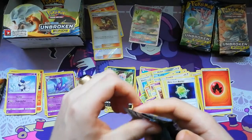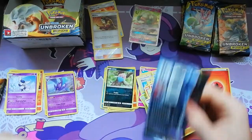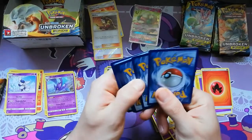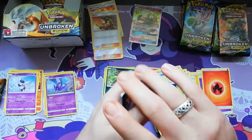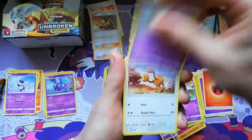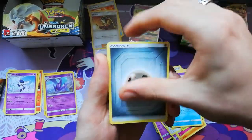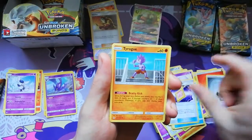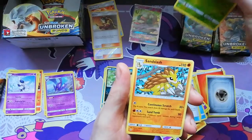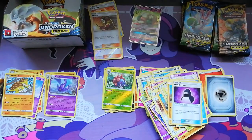Next pack. I'm destroying these packs today, I'm not even trying to save them. And go there — flip: Oddish, Super, Coughing, Polywax, Energy, Charm, Tyrogue hood, Gloom, Sign Slash. Alright, bad pack.